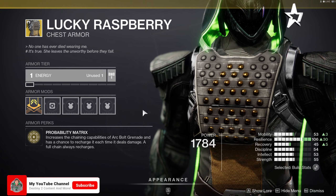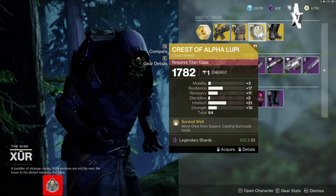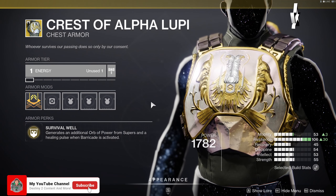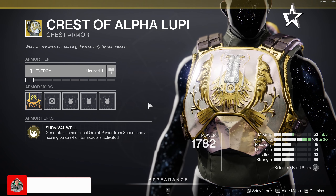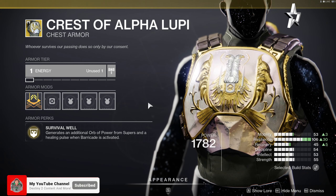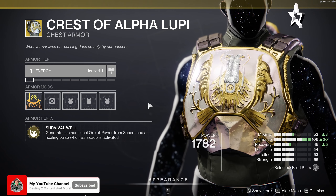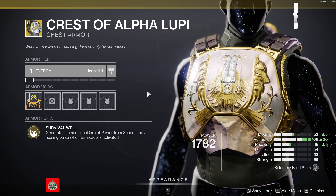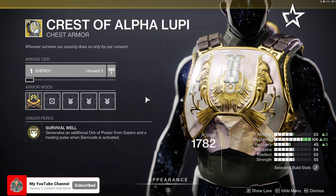Moving over to the Titan this week, we've got the Crest of Alpha Lupi. The main perk is Survival Well, which generates an additional orb of power from supers and a healing pulse when barricade is active. This could have quite a few benefits seeing that this season is based around orbs of power and picking them up to get those armor stacks. Definitely be picking these up, and if you don't have any of these, add them to your loot pool for a chance to get them with different stats.